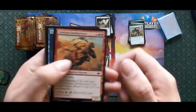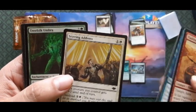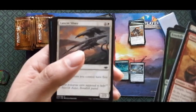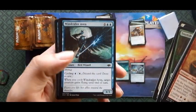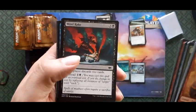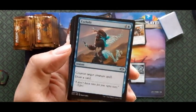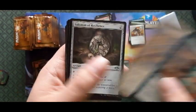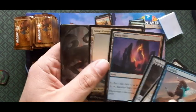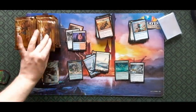Starting off with Sand Sprinter, Scour All Possibilities, Stirring Address, Treefolk Umbra, Ransack the Lab — also a pretty cool pauper card. Lancer Sliver, Windcaller Aven, Pyrophobia — man, I just can't read right now. Mindrake, Pondering Mage. First uncommon is Exclude — a classic pauper card. Wing Shards, Talisman of Resilience, and Fiery Islet! That's what it was — we need a foil one though. Good rare, next pack.